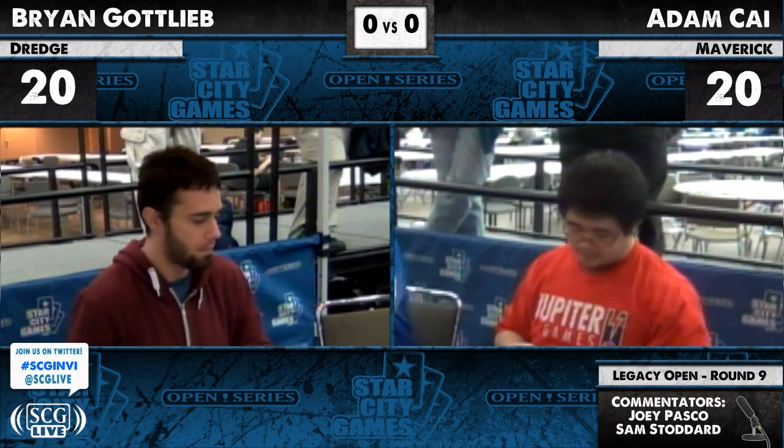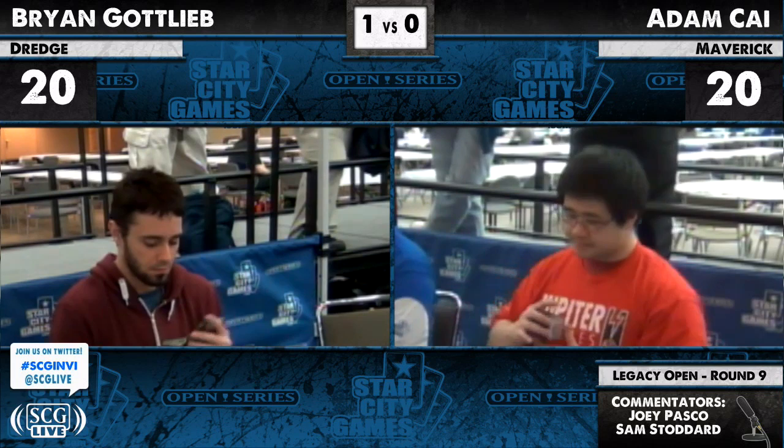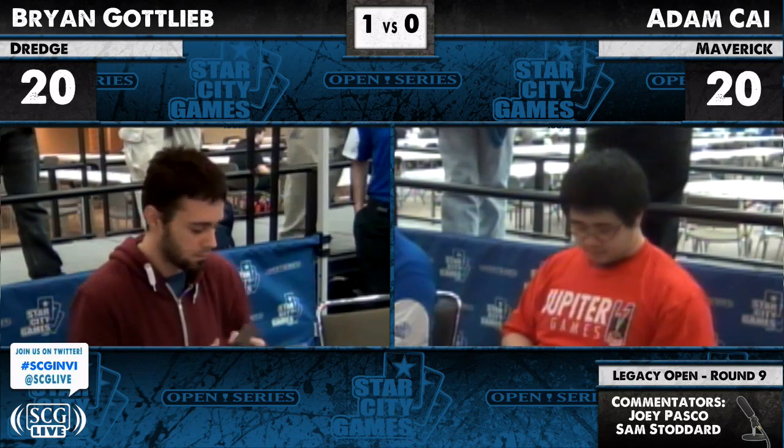That is what LED does for Dredge — it lets you get draws like that. Adam Kai had a pretty nice card on turn two, not the best draw he could have gotten. Scavenging Ooze is not a bad card against Dredge. The only thing he could have done better is getting a Gaddock Teeg on two — that lets him stop Dread Return. I think he only had two Cabal Therapies, so that's six tokens, which is a pretty good spot.